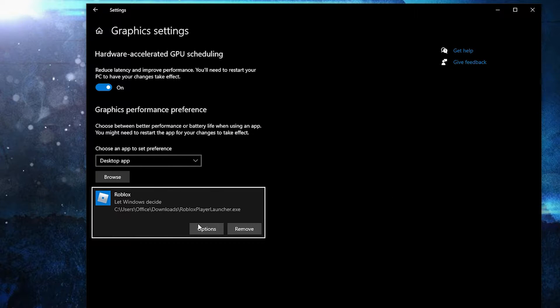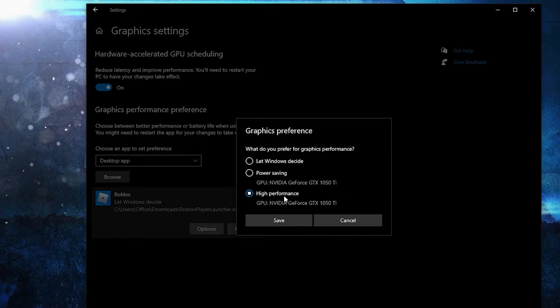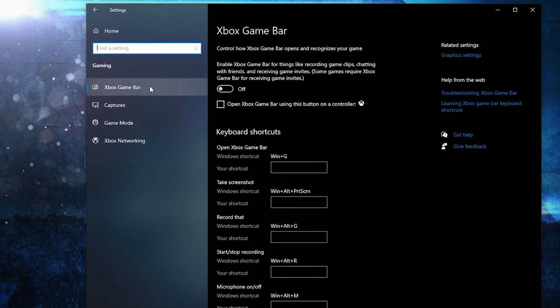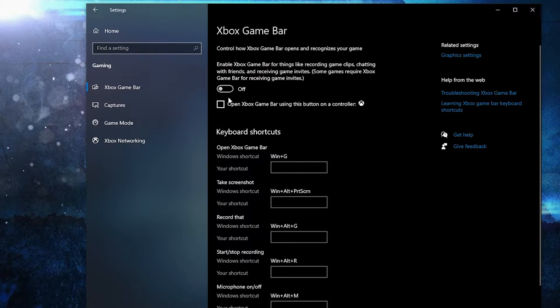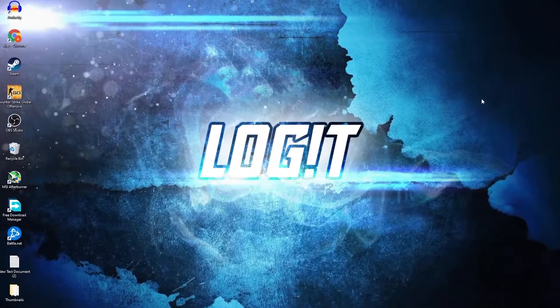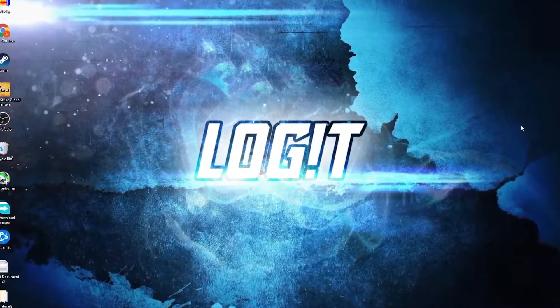Select it, press Add. When you have this here, press Options, check High Performance, press Save. Go back to Settings Home, go to Gaming — on the Xbox Game Bar select this to Off, then on Game Mode select this to On for the optimization from Graphics Settings to work.